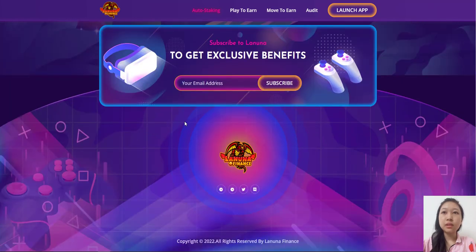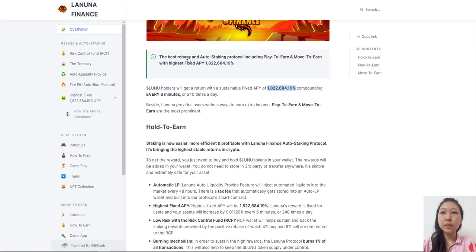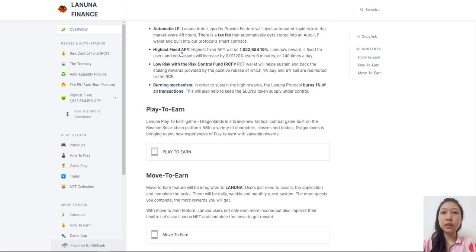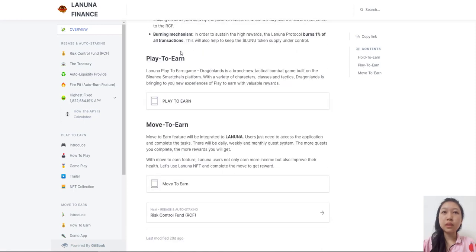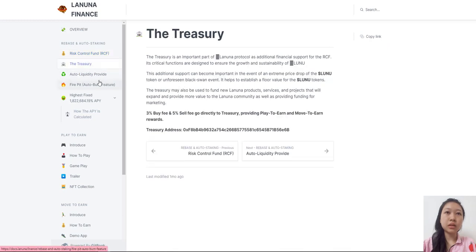The trusted and safe platform includes a rebate and auto-staking risk control fund (RCF): 4% buy and 6% sell return to the liquidity, ensuring LUNU's increasing collateral value. The treasury receives 3% buy fee and 5% sell fee to support the RCF value. O2 liquidity provides 2% buy and 5% sell redirected to the O2 LP wallet to sustain and back the staking rewards provided by proxy rebates. The fire pit burns 1% of all LUNU traded.